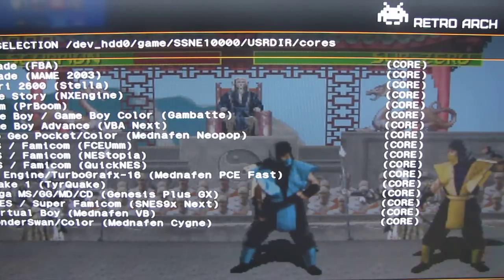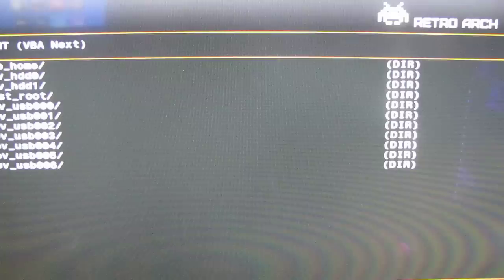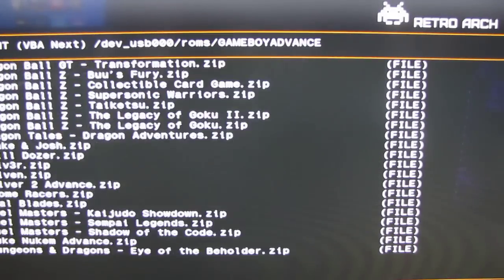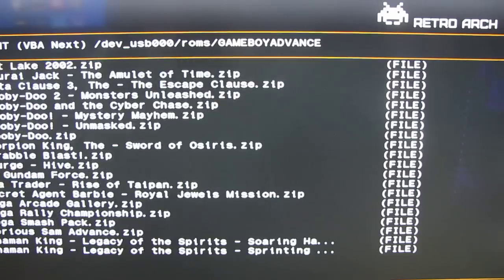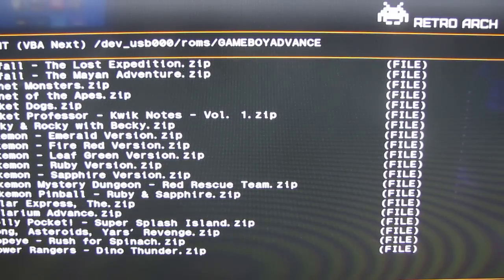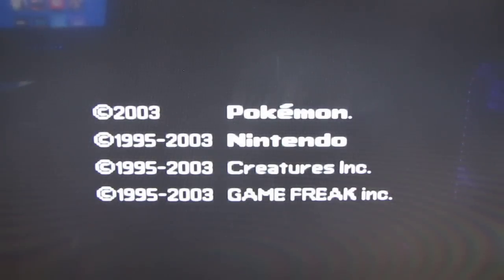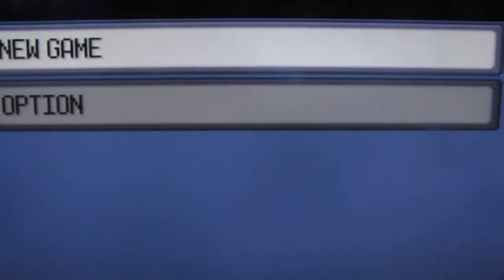Let's say I want to play Game Boy Advance — I select it, locate content. By the way, my old school game folder is on my second two-terabyte drive, but you can FTP it onto the internal PS3 hard drive if you have enough space — there are YouTube videos on that. Now I'm in the Game Boy Advance folder — I have every Game Boy Advance and Game Boy Color game. Let's play Pokémon Ruby — and there you go, playing Pokémon on your PlayStation 3 with no issues at all.